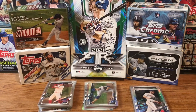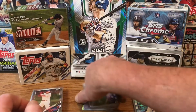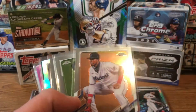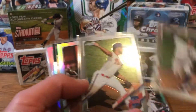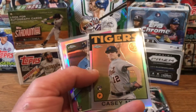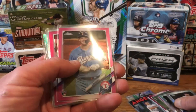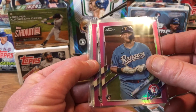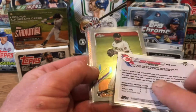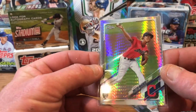Next up is Topps Chrome. The blaster was pretty nice. I pulled out all the refractors and rookie cards. We got a Brady Singer rookie refractor, a Liwan Diaz for the Marlins, Devi Garcia, Adoris Medina for the Phillies, a rookie Sepia of Nick Madrigal now on the Cubs, a Casey Mize throwback to '86 rookie card, a Sam Huff pink, a Tyler Stevenson pink rookie card, another Ke'Bryan Hayes, and a Tristan McKenzie — a really sweet looking card.